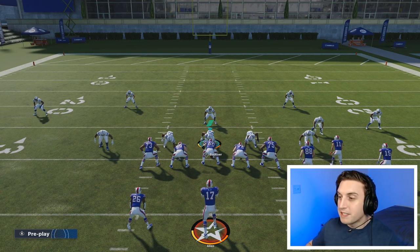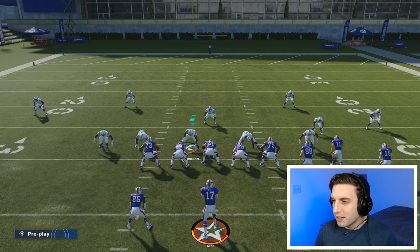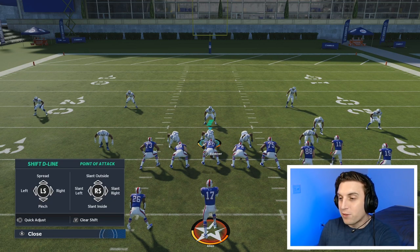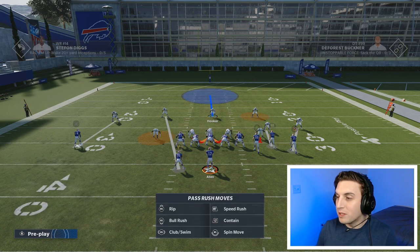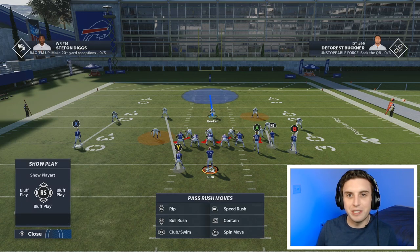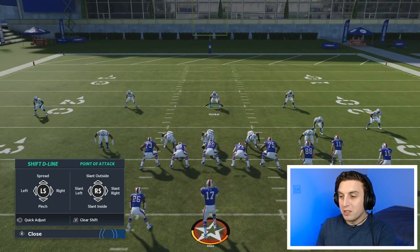Next, let's talk about the defensive line adjustments. To pull up the defensive line adjustments, you press left on the D-pad, and it pulls up more options. On the left side, left on the left stick shifts your D-line to the left, right on the left stick moves them to the right, up will spread them, and down will pinch them. On the right side for point of attack, slanting them inside and outside is just the direction they're going to crash. If I slant inside, they're all kind of going inside. If I slant outside, they're spreading to the outside. If I slant them left, the three D-linemen go left; slanting right and they go to the right. That is what we're doing with the defensive line adjustments — pretty straightforward.